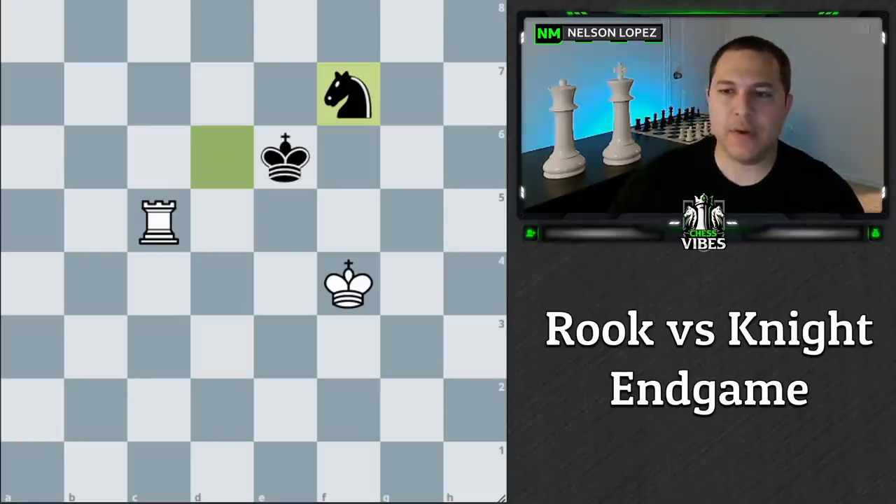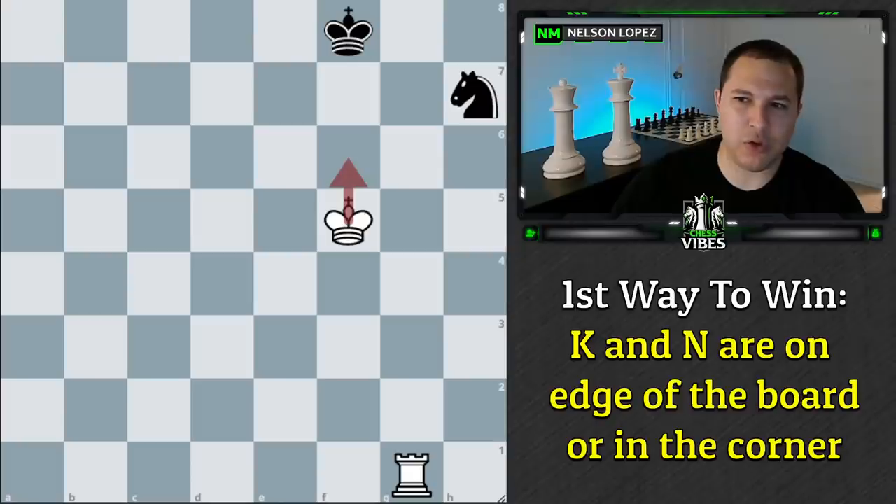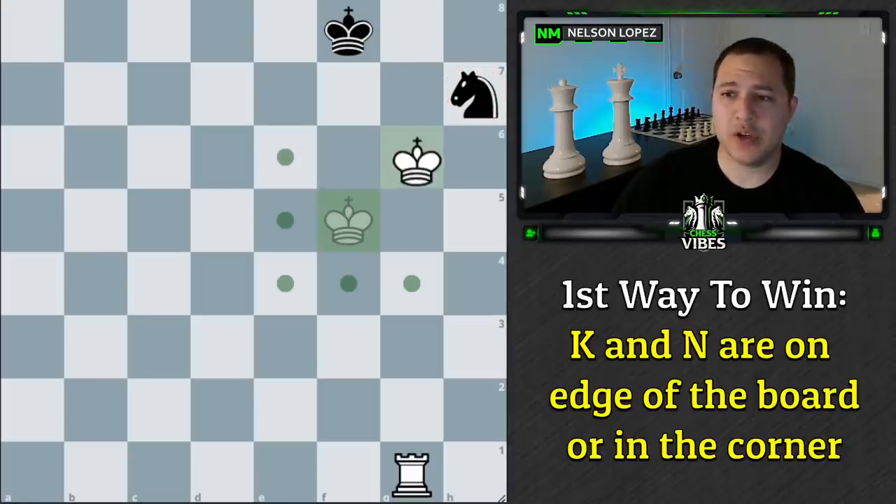That being said, there are certain situations where you can win. There are two different situations to remember. The first is when the King and Knight are either in the corner or on the edge of the board. There are two things you want to try to do: number one, threaten a checkmate on the King, or number two, try to potentially trap the Knight. We can't threaten checkmate here because the Knight is covering it and our Rook isn't in position, but we can try to trap the Knight.